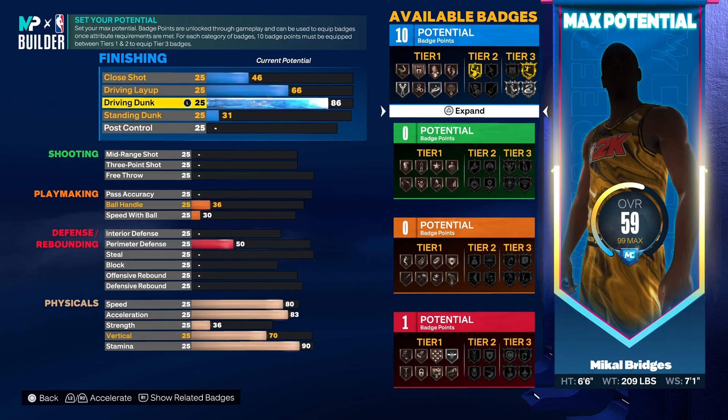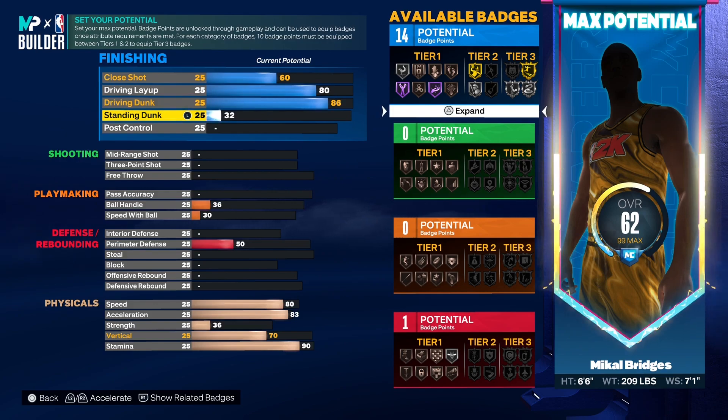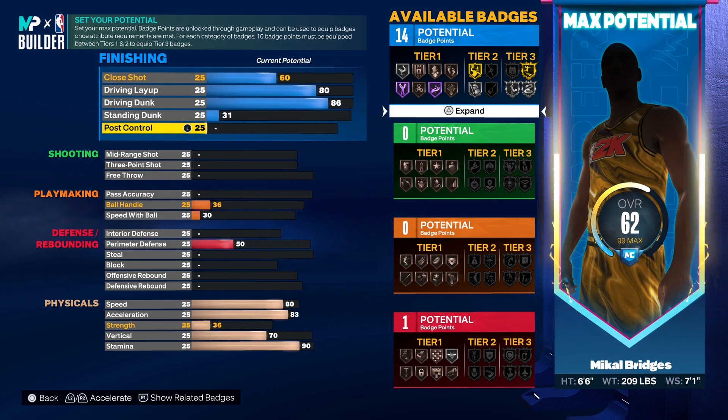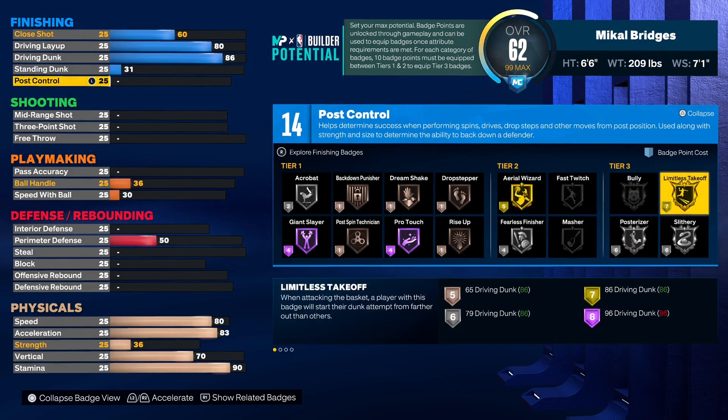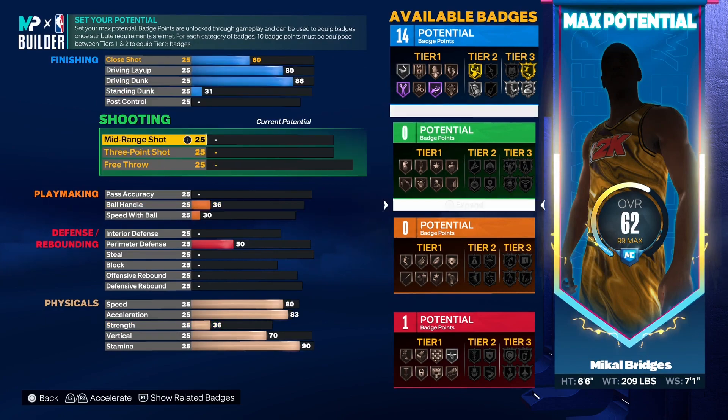Getting to finishing: we went with an 86 on the driving dunk because it allows you to get pro contact dunks as well as Gold Aerial Wizard, Gold Limitless Takeoff, and Silver Posterizer. On the driving layup side we went with an 80, because he has a knack for finishing at the cup — he averages about 26 in Brooklyn for a reason. The standing dunk is left at 31 as the game sets it when you improve driving dunk. This means we finish with 14 total finishing badge points, and from the plus-four you get from MyCareer I would slap at least three here to unlock Limitless Takeoff and Posterizer.